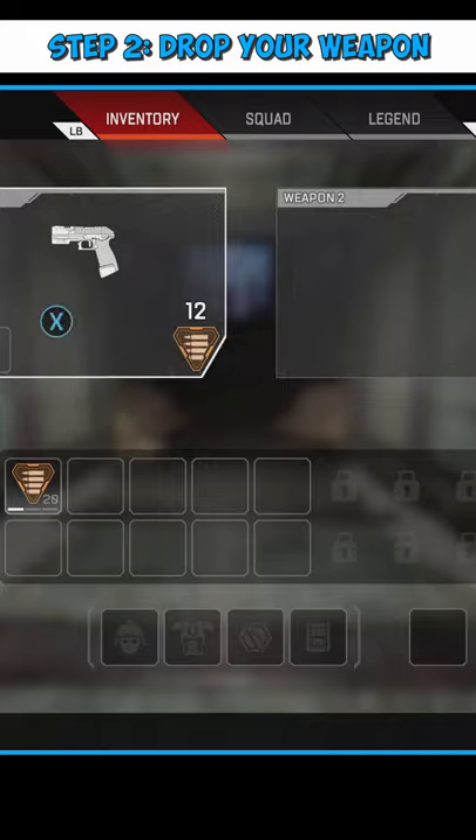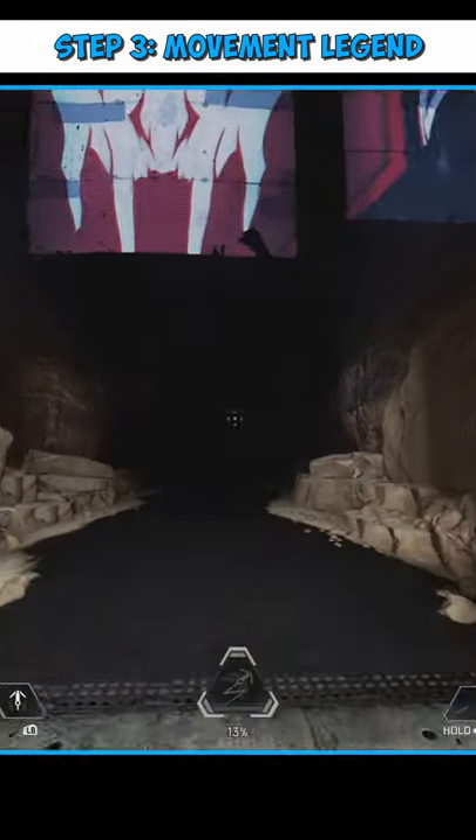Second step: drop your weapon. Third: pick a legend with some sort of vertical movement, then go on top of the platform that is in this room.